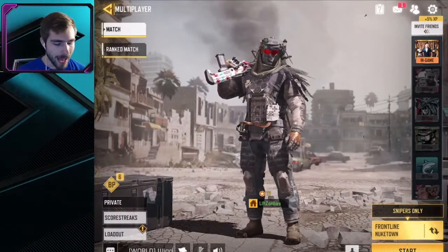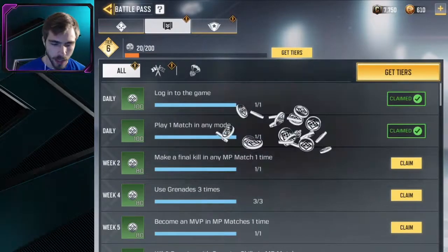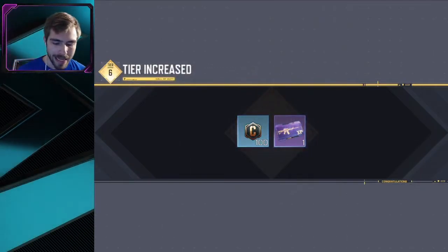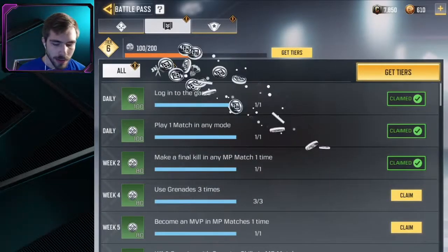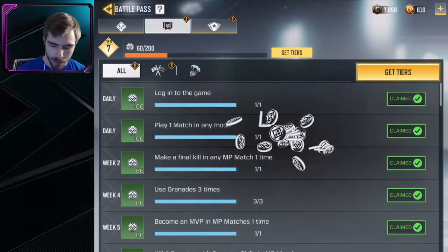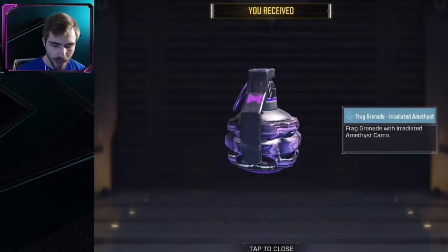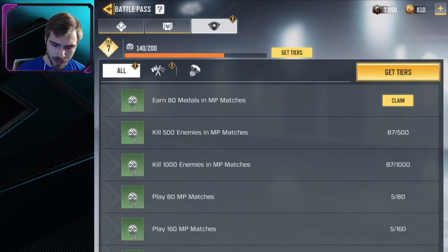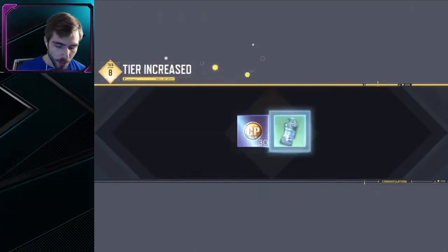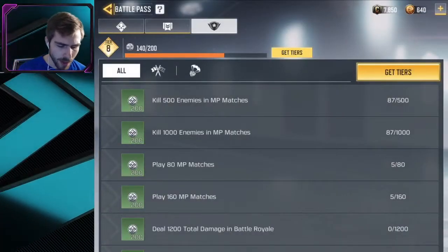So first things first, I did just play one match so I can collect some tiers, probably a lot of tiers honestly. I'm only tier 6 right now in the battle pass, just goes to show you how much I've been playing — not too much to be fair. So we're going to claim all these, see what we unlock. Should be at tier 7 here after this one — and there we go, tier 7 which gives us Frag Grenade Camo, not too bad. And I think this is the last one to claim, makes us tier 8 which gives us 30 COD points too — not bad.